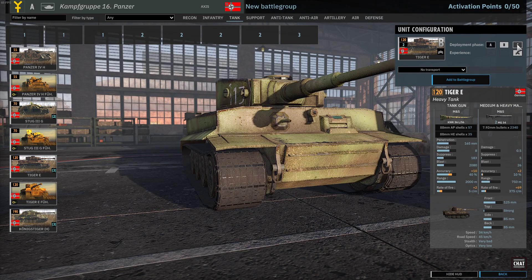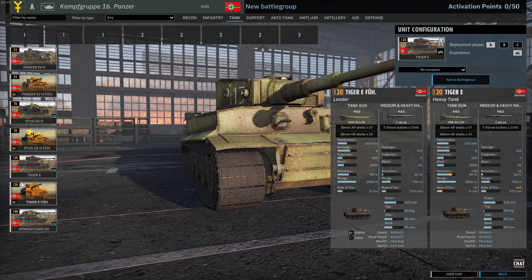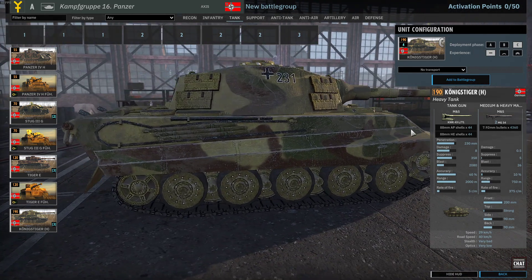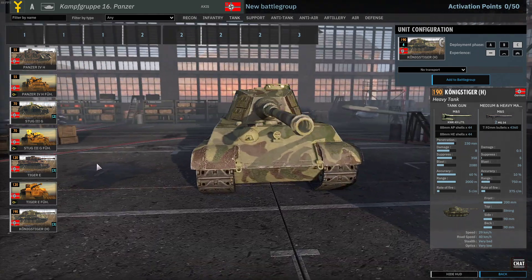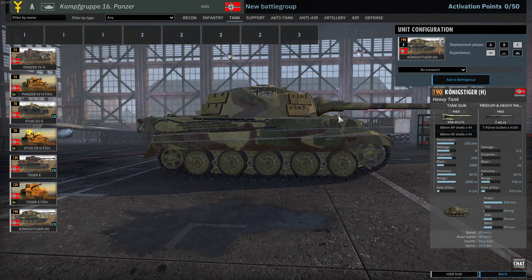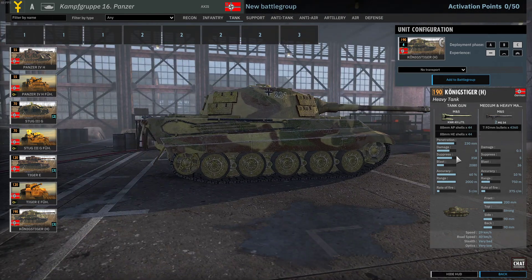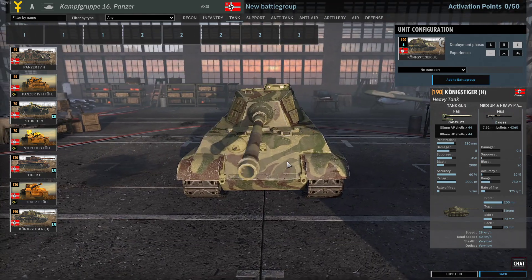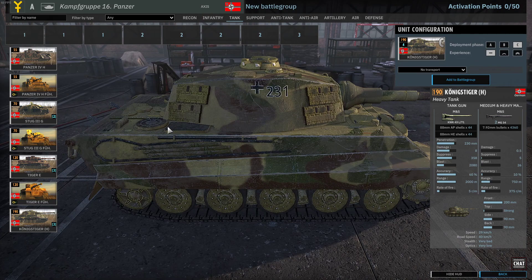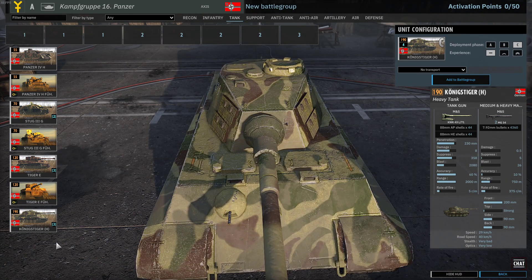Everyone is waiting for this: you have Panzer IVs, Stukas, then three cards of Tigers, though they come in only in Vet 2 form so you don't get too many in availability. And then the King Tiger — 190 points, 200mm of frontal armor, same side armor and same gun as the other King Tiger, but the frontal armor makes it really hard to penetrate frontally. Side shots are still possible and it's still killable by artillery — 190 points is a hefty price, nearly 200.